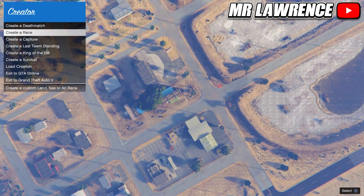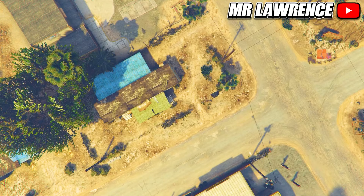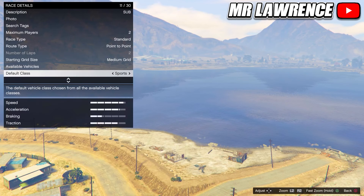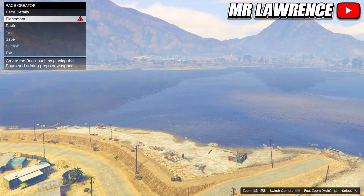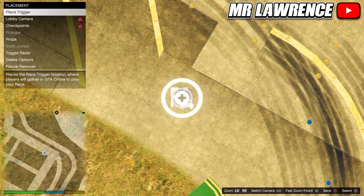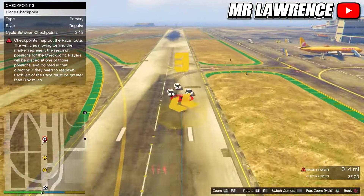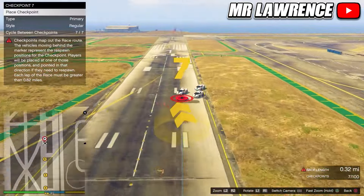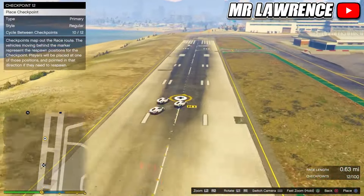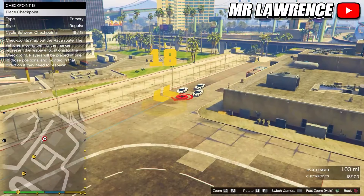Once you're in creator, create a race and then create a land race. From here you will need to fill in the title and description, take a picture and set the maximum players to 2. Then set the route type to point to point — you can also change your vehicle but you don't have to. Now open your map and set a waypoint on the airport, this way you will teleport to the airport. Now place down the trigger and take another picture. From here you will need to start placing checkpoints and make sure that the race length is at least 1 mile. From here just test the race.